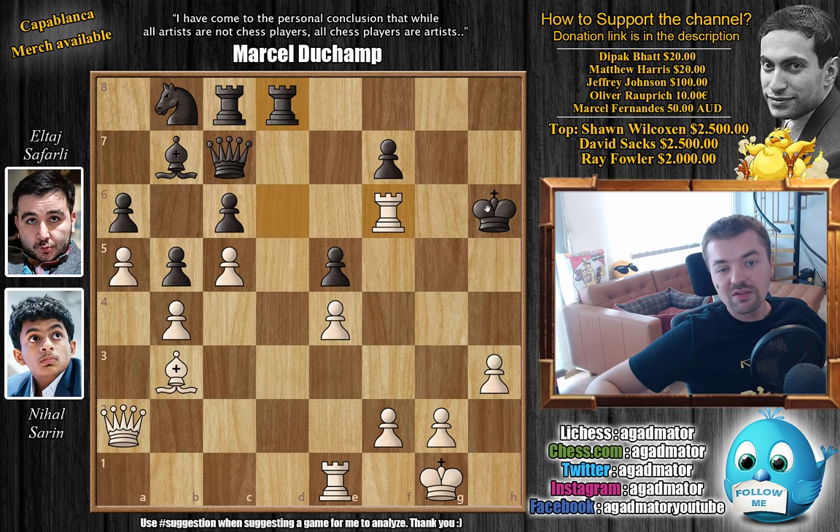After King g5, Nihal played Rook f5 check, King back to h6. Here Nihal played the absolute strongest move — Queen to e2. It was in this position that Eltar Safarli resigned the game, as there is nothing more you can do. The queen is coming to h5 and you cannot prevent it.